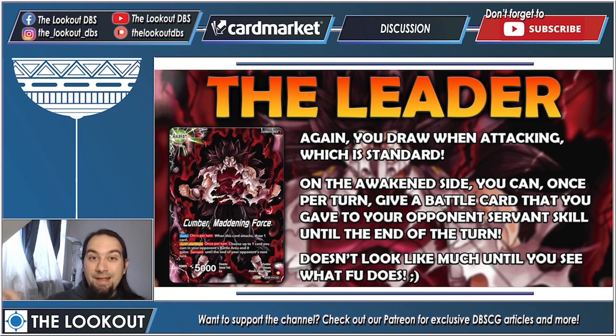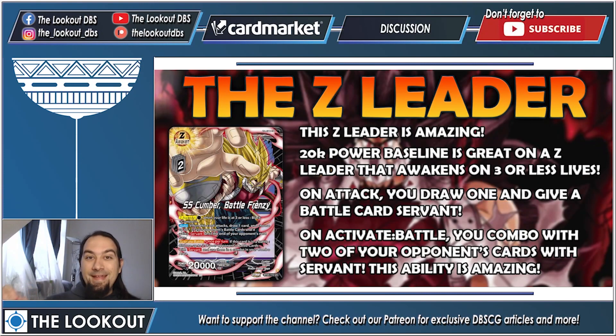We also have a Z leader: SS Cumber Battle Frenzy. 2 Z energy, 20k baseline — 20k baseline on Z leaders is phenomenal. Z Awaken for one energy, which is an issue since Z awakens are usually best when free. You cannot awaken while above three lives, and this is Black Cumber.